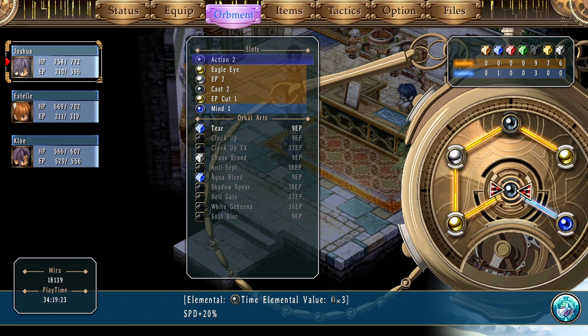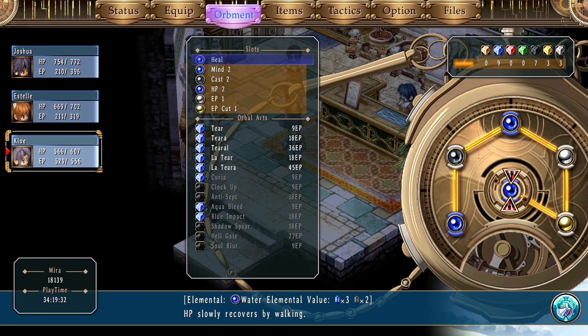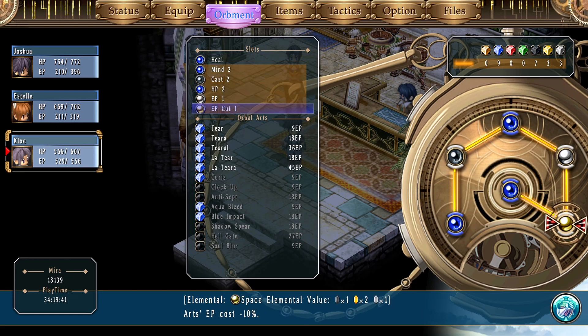This is how I have everyone set up right now. Here's Joshua with plenty of time magic, and Estelle, again, plenty of time magic for her to play around with. And Chloe — she's mainly going to be the healer. There are a couple of extra things to buy just to fill her slot up.